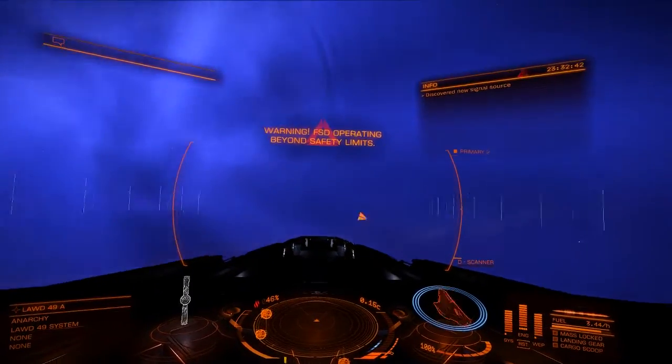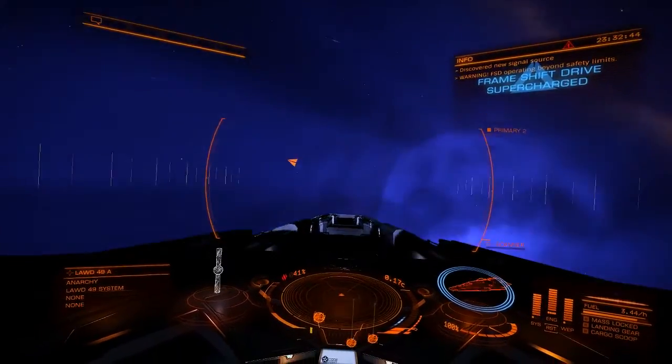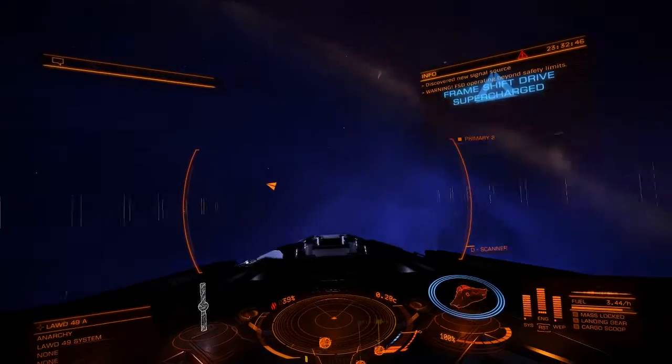Secondly, you should fly through the ends of the cone, where there is little danger of being ripped from supercruise or overheating.